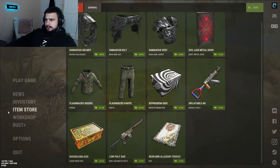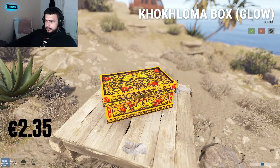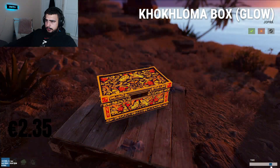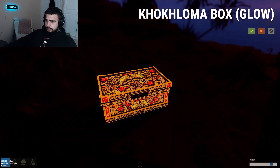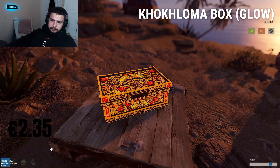Next up, a little more interesting — for $2.35 we got the Kokloma Box. Not too bad, nice color scheme, shines lights in the dark. I give it a 4 out of 5, definitely a cop.